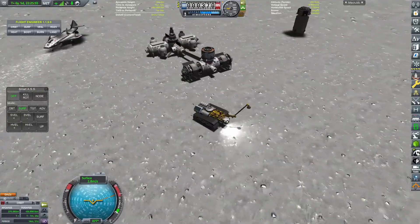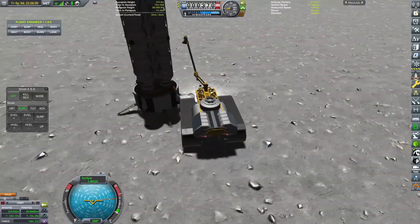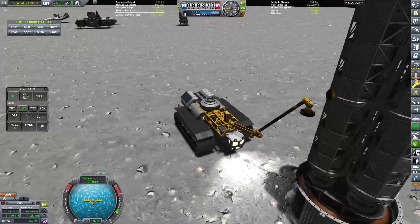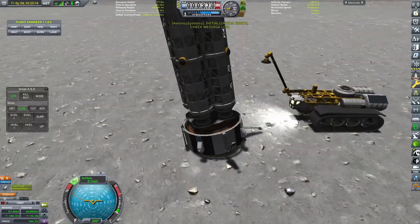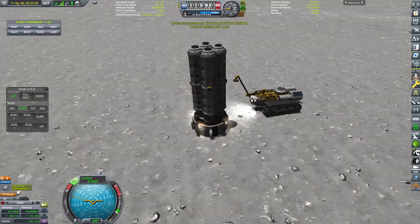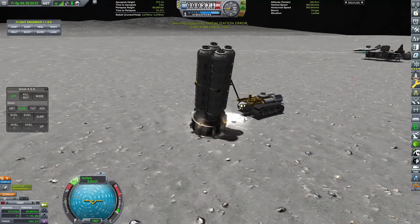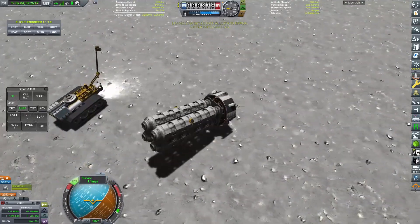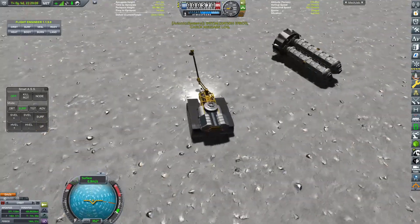We are going to be expanding Aldrin Base, which is the surface base that I set down at the end of the last episode. Currently, it has a couple of factory modules that are going to be able to produce new parts and specialized parts, material kits, and all of the nice stuff that we do need in order to start building stuff on the surface of Armstrong. It's going to be fabulous. But in order to do that, we need storage modules and we need to connect all of the parts together. So that is essentially what we are going to be doing over the course of this episode.